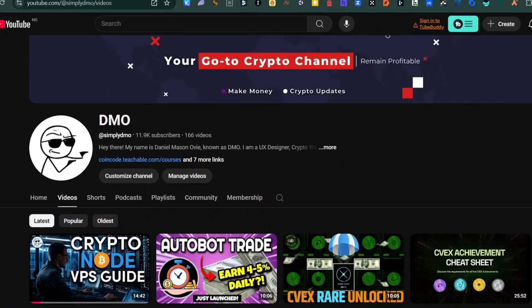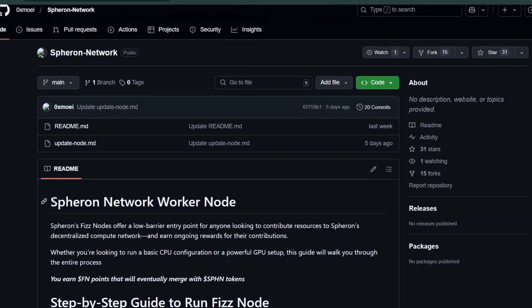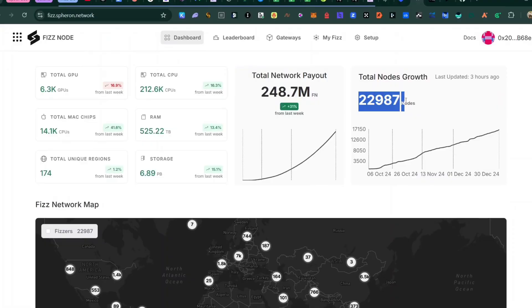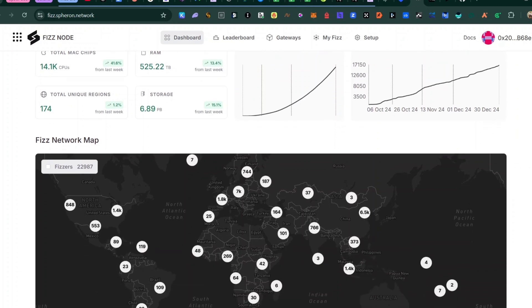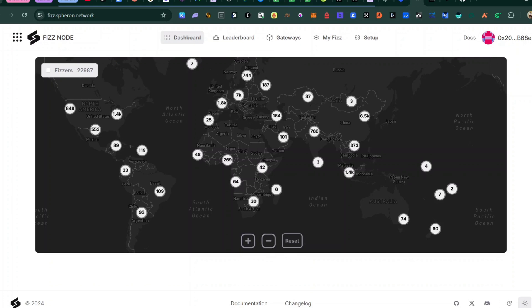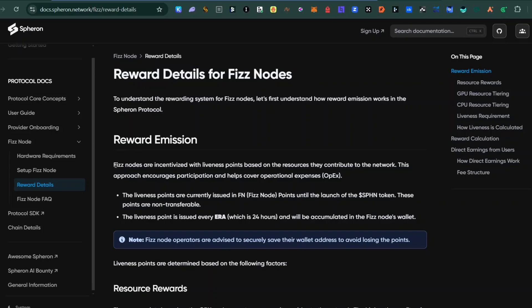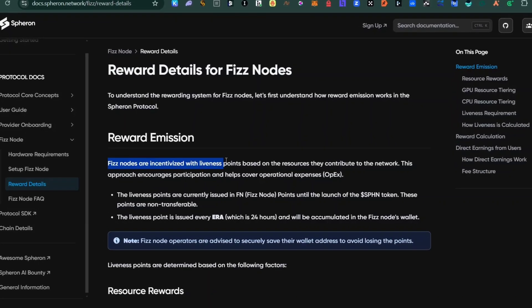Welcome back. In this video I'm going to show you how you can run this Ferron network worker node on a VPS and be part of the 23,000 people currently running this node. The network has given out over 220 million points and we are less than 23,000 people running this node. This node is incentivized, as you can see on their documentation.